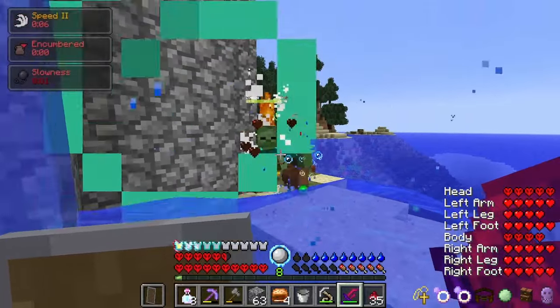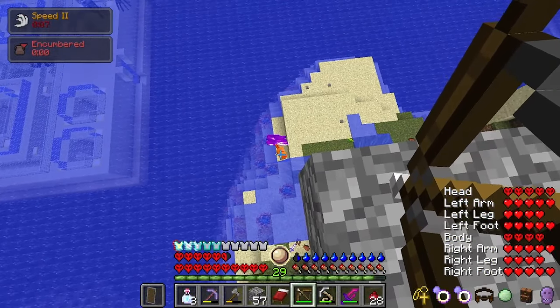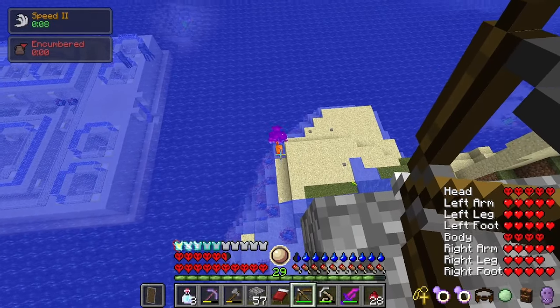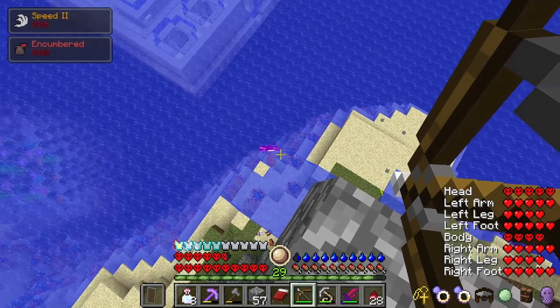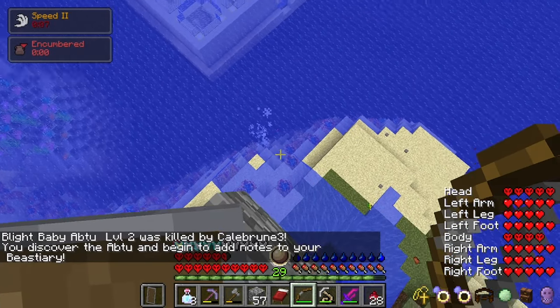Don't directly attack infernal mobs with vengeance, and never attack a blighted mob unless you're willing to take the risk of possibly being one shot. The trade-off for blighted mobs, however, is that if you do get at least one hit in and they die, you will get tons of levels and hard crystal shards. And once you get at least one hit in, you can kill them with flint and steel, or water, or whatever really does the trick.